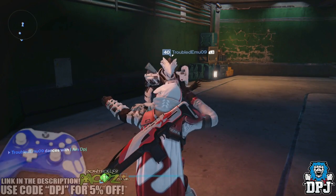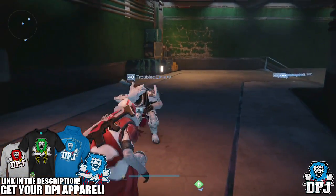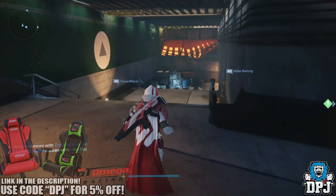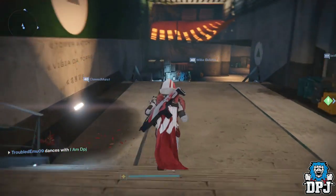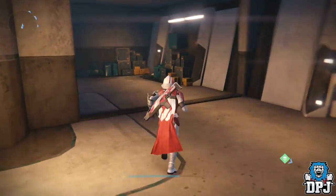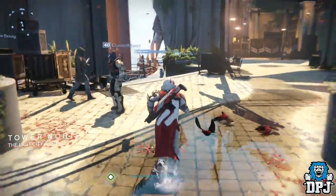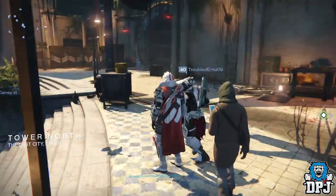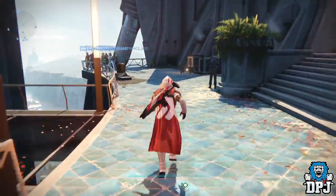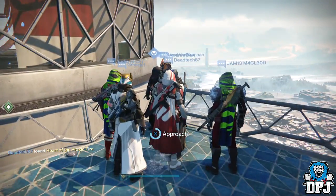What's going on guys, it's your boy DPJ here today with another Destiny video. Today we're going to check out what Xur's brought to the tower on the 2nd of October 2015. Xur is located in the tower this week — he's been there for a while, not on the roof. Once you spawn, head left and he's located right over there. Let's check out what he's got.